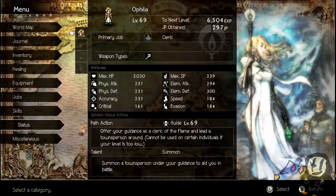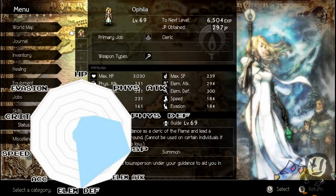Without further ado, let's start with Ophelia. Looking at this decagon that the people at Reddit were kind enough to make, it shows she has very high SP in her base stats, high physical defense, and high elemental defense. She has very middling HP, physical attack, and speed — actually very low speed — and low accuracy, crits, and evasion.